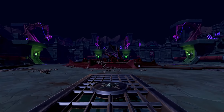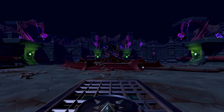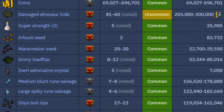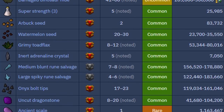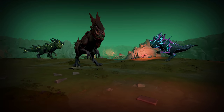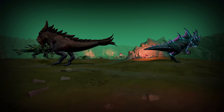I believe the conscious decision to try and reduce the cost of PVM started around the Rex Matriarchs release, and maybe even at Araxor's. The Rex Matriarchs dropped a good selection of PVM related items, including onyx ball tips, grimy toad flaxes, inert adrenaline crystals, ancient skills, draconic energy, serenic skills, and a few super potions. This was a good start since the boss represented a mid-level boss.